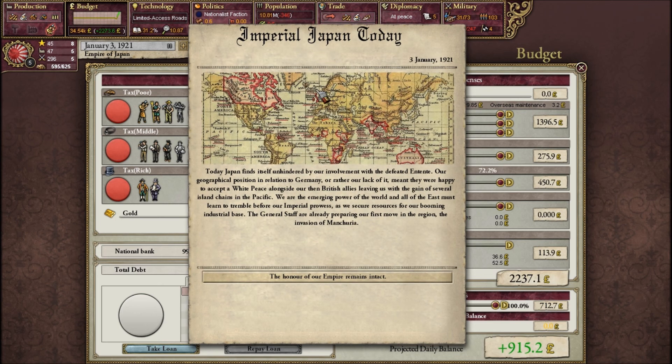Imperial Japan today — this game gives you a summary of what's happening in your country at the beginning. It says: today, Japan finds itself unhindered by our involvement in the defeated Entente. Our geographical position in relation to Germany — or rather lack of it — meant they were happy to accept a white peace alongside our British allies, leaving us with the gain of several island chains in the Pacific. We are an emerging power and all of the East must learn to tremble before our Imperial prowess. As we secure resources from our booming industrial base, the general staff are already preparing our first move into the region — the invasion of Manchuria. The honor of our empire remains intact.